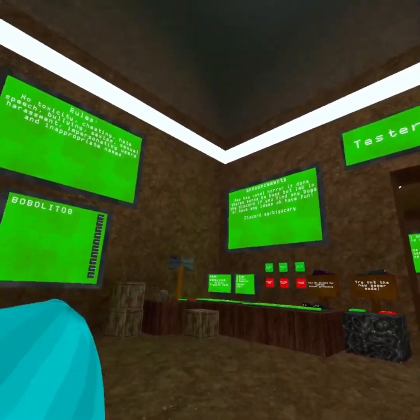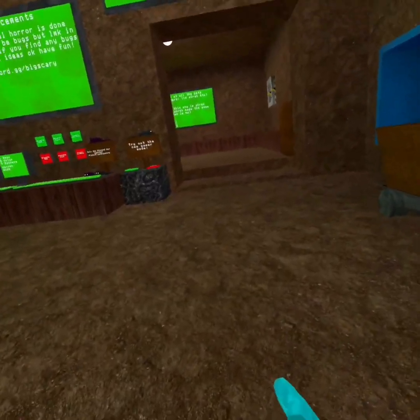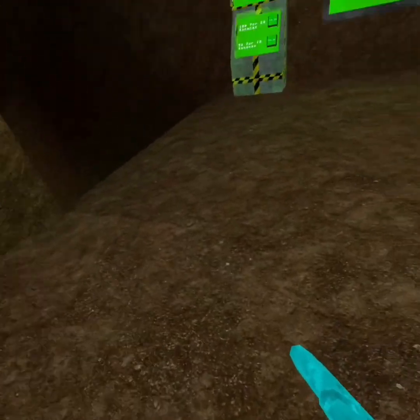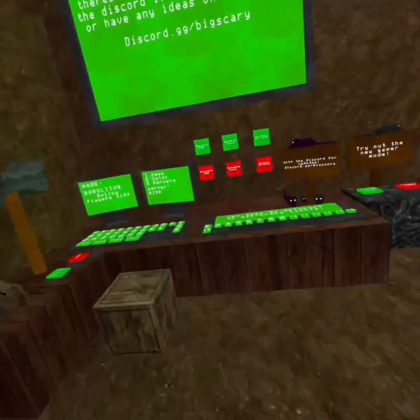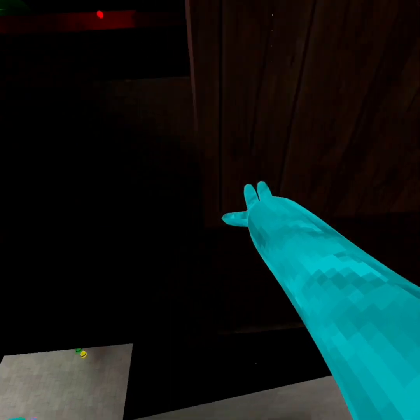So number one, if you guys don't know how to get out of the map, just go to one side of your boundary and reset. Walk all the way to the left side, or whichever side — I like to walk from the right to the left so that you can go to level two. You should be right around here when you spawn.